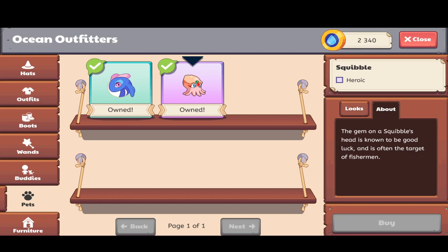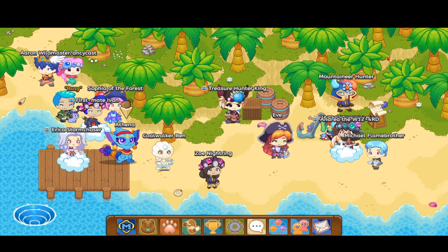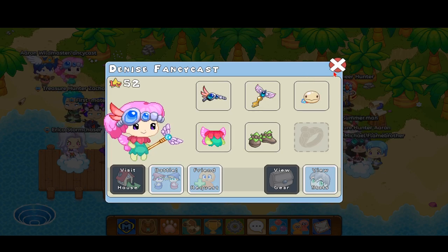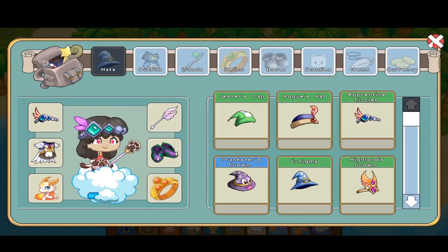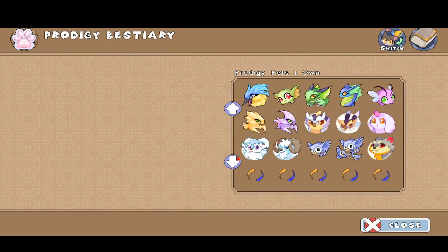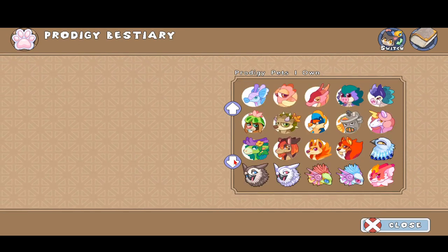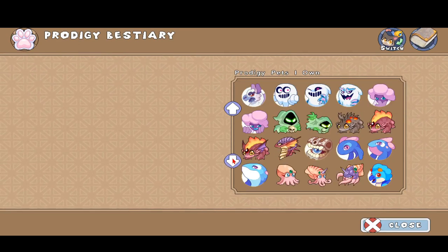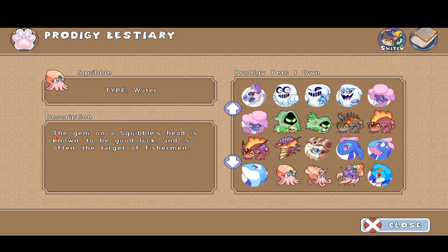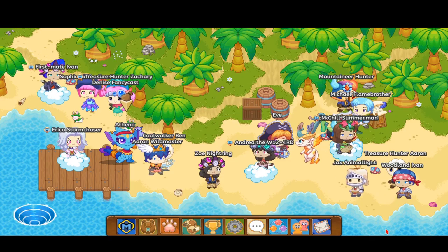So it's this gem-looking thing right over here, my red arrow is pointing to it on the forehead. So fishermen catch it, and then they kill it, and then they take its gem. Another place where you could find a description is, go to your pet team to go to this dictionary, and you scroll a bit down. There it is — it's a watertight pet, and also the gem on Squibble's head is known to be good luck, and it's often the target of a fisherman.